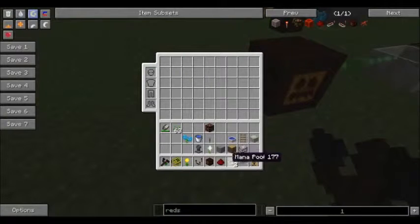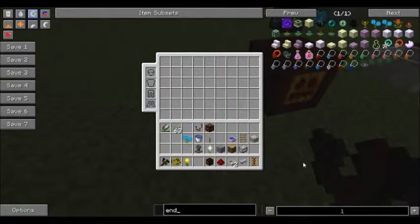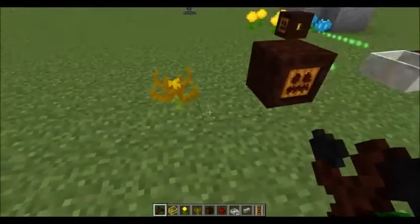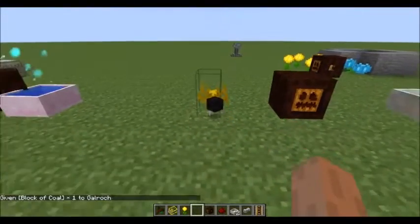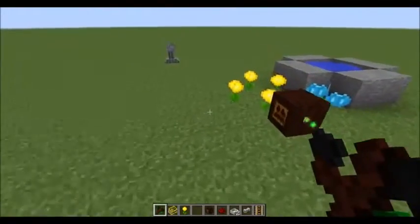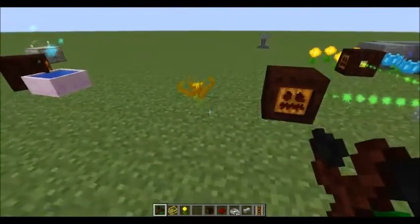I've set up another mana spreader to show you what is usually the next generating flower: the Endoflame. Looking at the recipe — not too difficult, just a few mystical petals and a couple of mana petals. The Endoflame will burn combustibles — wood, coal, charcoal. Just drop a block of coal on it and it goes. This mana spreader is producing faster than the passive generating flowers, and since we used a block of coal that is going to work for quite some time.